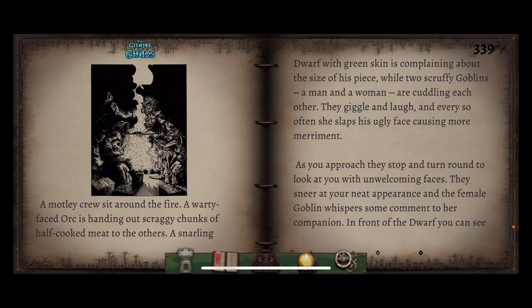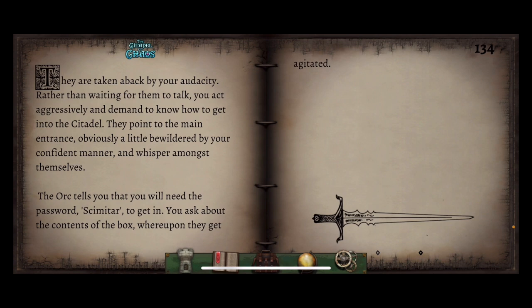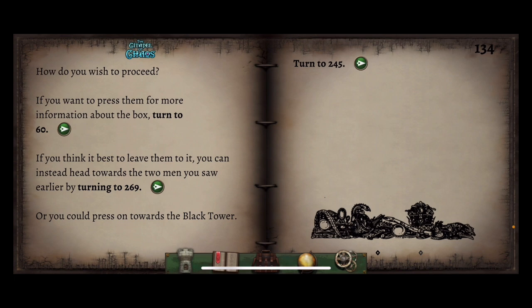The reason why we're there in the first place is to sit down — it's a communal fire. So let's just sit down. They are taken back by your audacity. Rather than waiting for them to talk, you act aggressively and demand to know how to get into the citadel. They point to the main entrance, a little bewildered by your manner, and whisper amongst themselves. The orc tells you that you will need the password scimitar to get in. You ask about the contents of the box, whereupon they get agitated. I reckon there'll be some items in there.